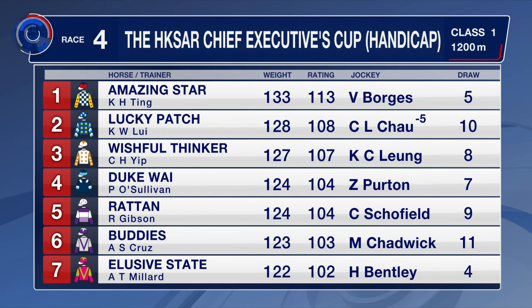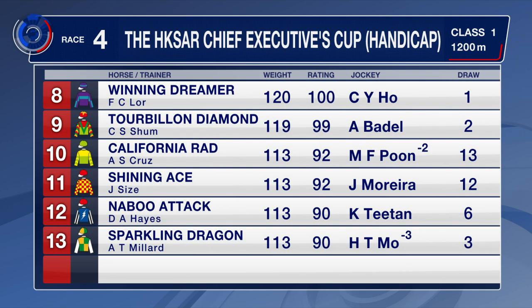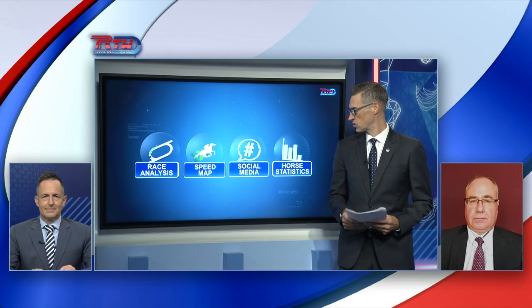He's got a big weight on his back this time round. Lucky Patch won his final start last season. Duke White is down in class. Rattan has the blinkers back on and a tongue tie as well. Elusive State is a multiple winner - he's won nine times here in Hong Kong, though the majority of those have been on the all-weather. Winning Dreamer is up in class, as is California Rad. Naboo Attack and Sparkling Dragon, who won the very last race of the season at Happy Valley, is back again with lightweight Tony Miller. Dylan Moe taking an extra three pounds off his back as well.